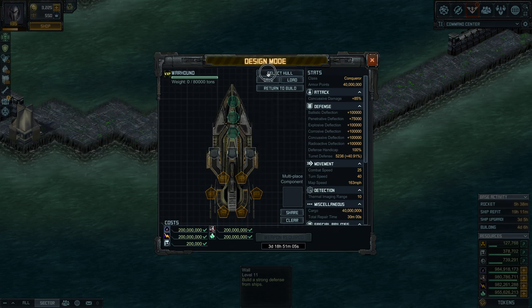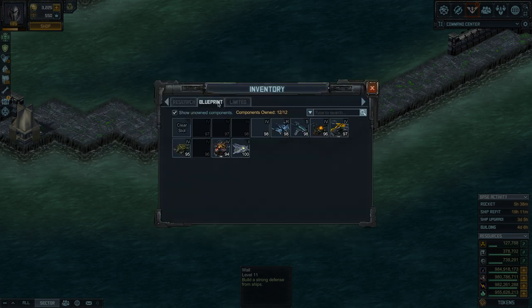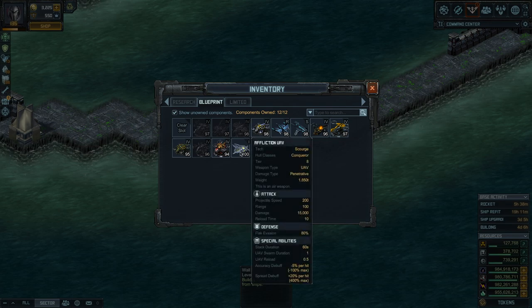If we use a different example and select the subjugator, it's only air weapons — meaning UAVs is the only type of weapon that falls under the air category. And you can also see the bonuses here are UAV related, so that tells you what you've got to do. Once you know that, you select the right type of weapons for that ship. You go to blueprint and look at the best UAV available that matches the tier. The affliction UAV is tier 8, the subjugator is tier 8 — so that's the right weapon.